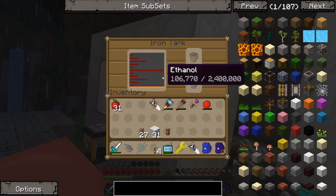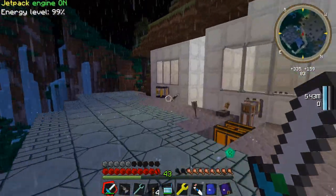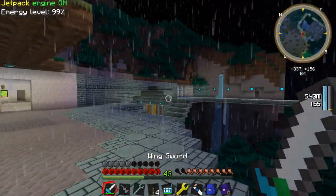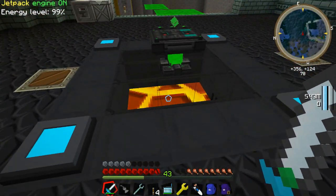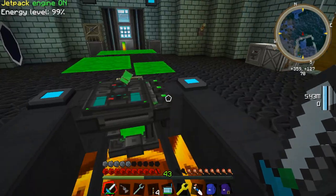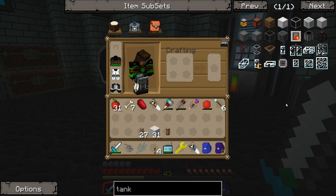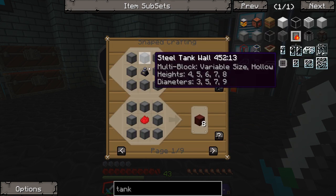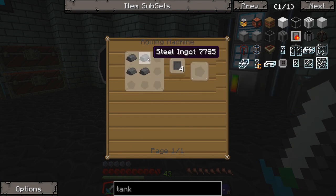Let's take a look at our tank here. Ethanol is looking pretty good, starting to come in a little bit faster now. What I'm going to wind up doing today is I think I want to replace this tank here - this one's an iron tank. We have the ability to actually make ourselves a steel tank, which I believe doubles whatever size of the iron tank. So we have a steel tank wall, steel tank gauge, steel tank valve - pretty much the exact same way to be made as the iron tank, but this time we just need steel. There are like two or three different types of steel.